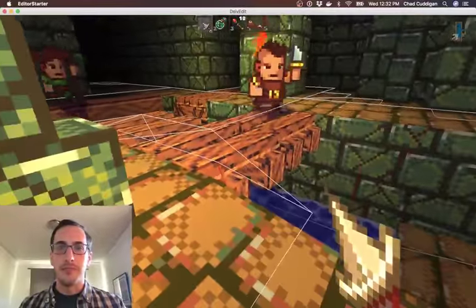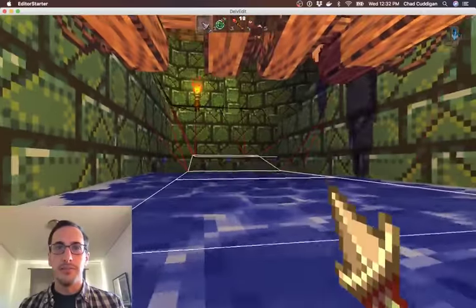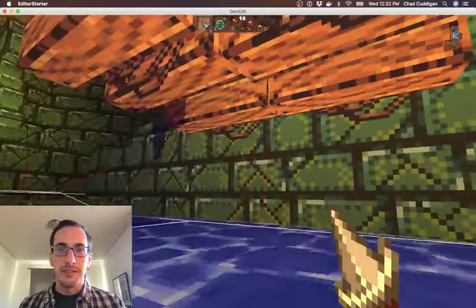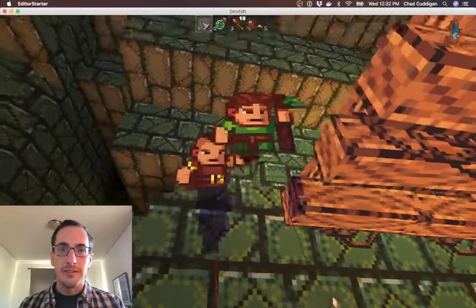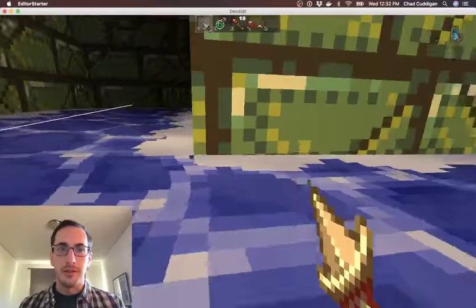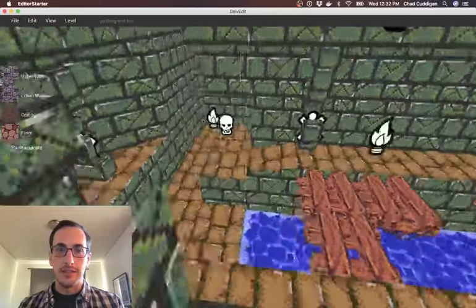They can follow me over the top of this bridge. I can go under the bridge — they should jump down. Yeah, there we go. They should be able to follow me over here. Yeah, just in general, a lot smarter.